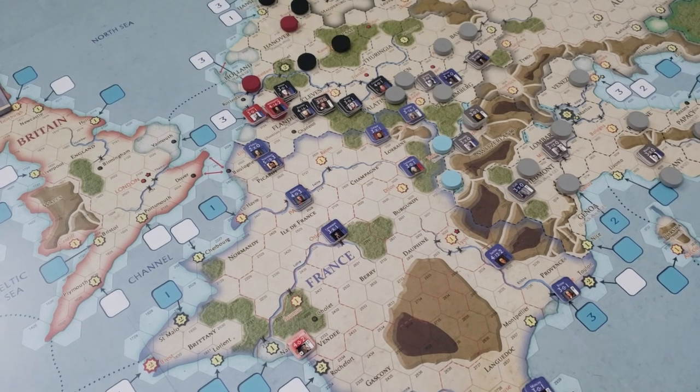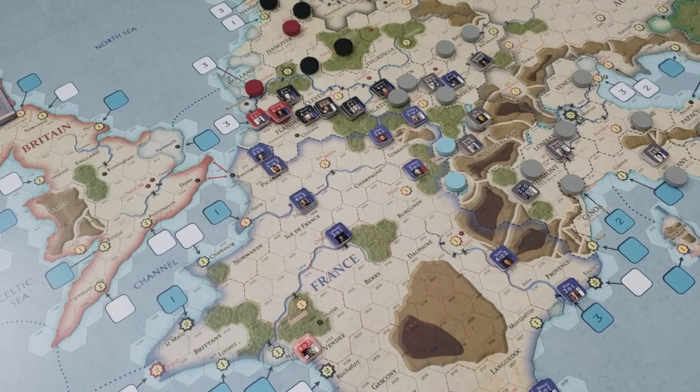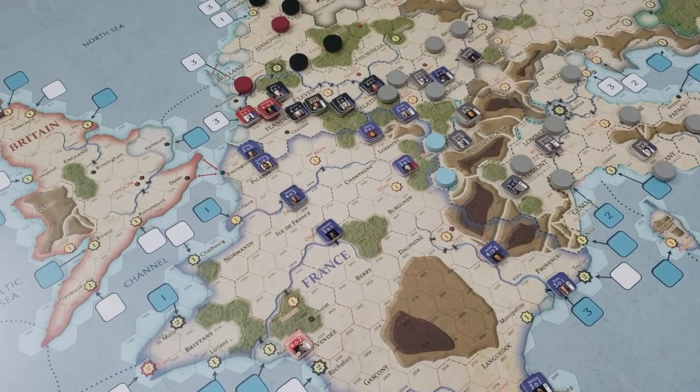The French have already culled out conscripts in the scenario rules, which means any of the French corps with a plus two actually just have a plus one. In this scenario, it really just comes down to: can the coalition conquer France? That's the victory condition.